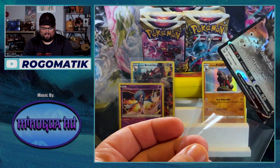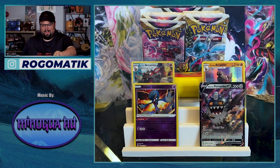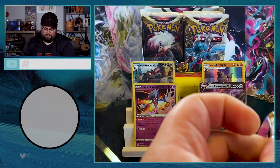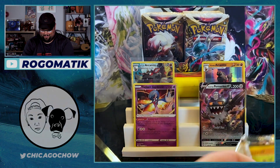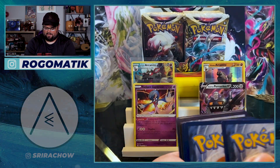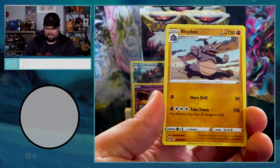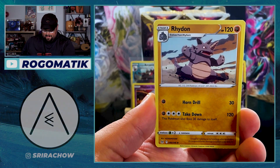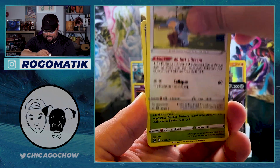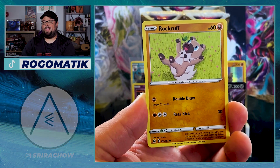We got the Radiant Gardevoir. I'm still looking for that Steelix — that's the one I really want. I think you're guaranteed about two radiant cards per box, so hopefully we get the Steelix next. But dude, this is going so good so far. Shout out to Trevor once more, he just keeps bringing the heat. There's that V-Star — jump right into it. There are 198 cards in this set, which is absolutely ridiculous.